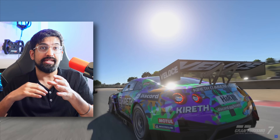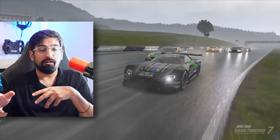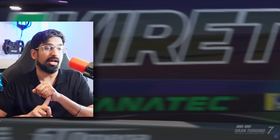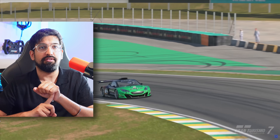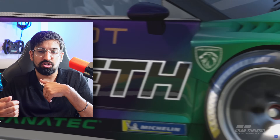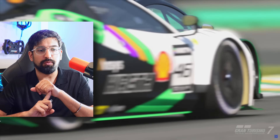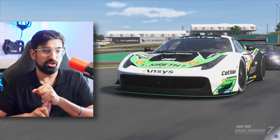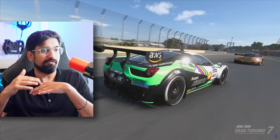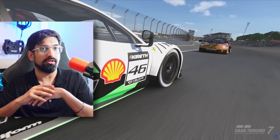If Assetto Corsa EVO absolutely smashes its launch and becomes the sim racing game to play on PC and console, this could be pretty worrying for GT7. The final car in that update is a Mitsubishi Lancer Evo — another familiar car, but not really scratching the itch of what we want to see in GT7 updates, particularly new real-world tracks and up-to-date GT cars. The latest GT car you can drive in Gran Turismo is really, really old.